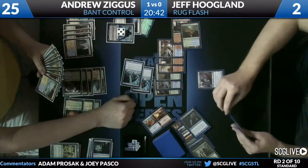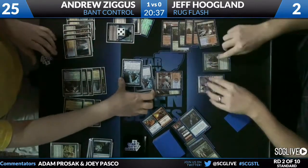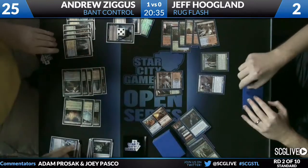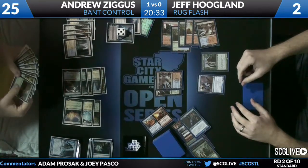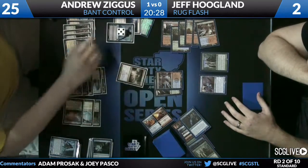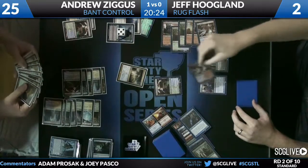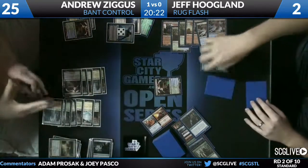Jace mills Jeff and draws a card. Yeva number four — both Augurs getting in, both Augurs getting blocked and dying. It runs right into a wall. Supreme Verdict coming from Andrew — will kill the Yeva. But guess what it doesn't kill? Our good friend Aetherling.